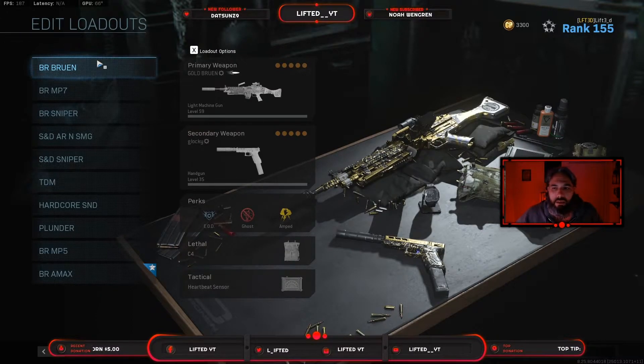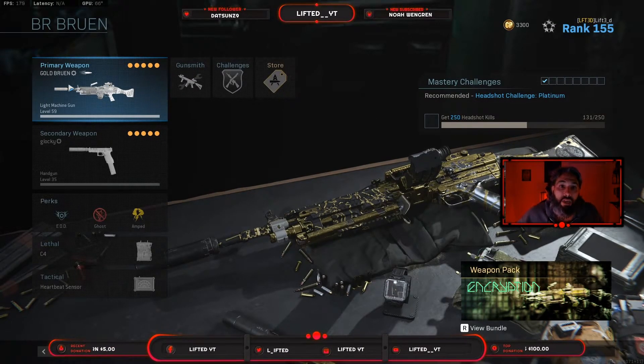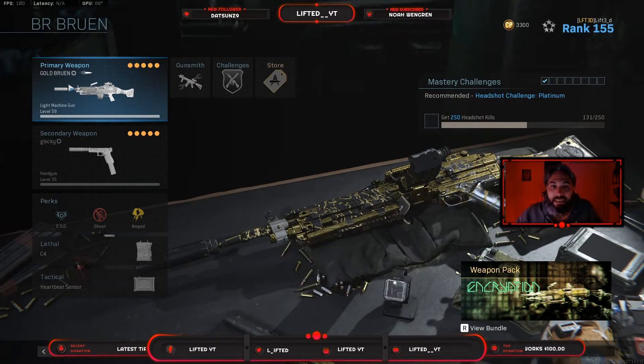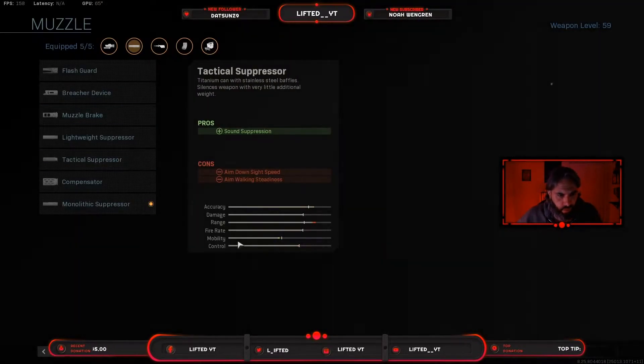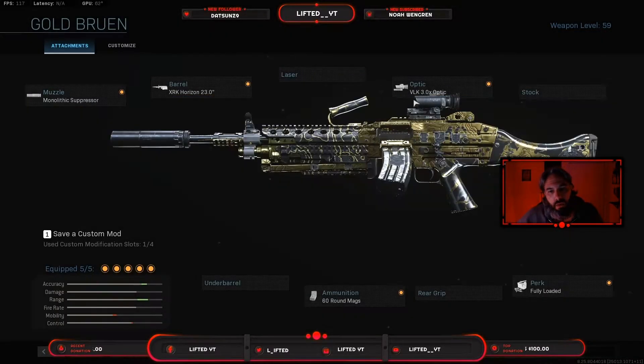My first loadout is the Bruen. I have this one on top not just because the Bruen is overpowered, but because it's a heavy hitter. Even after the nerf, it's still a heavy hitter — all they did was nerf the damage range. I still run it like an AR, but sometimes you'll see me doing close engagements with it at hip fire, almost like an SMG. In the gunsmith, my setup is: Monolithic Suppressor, which gives you sound suppression and damage range, a Vok 3.0 optic, and a 23-inch XRK Horizon barrel, with fully loaded 60-round mags.